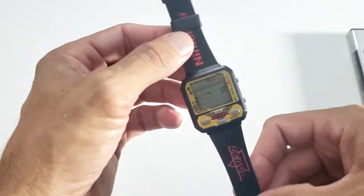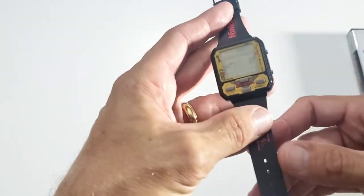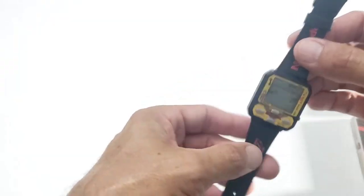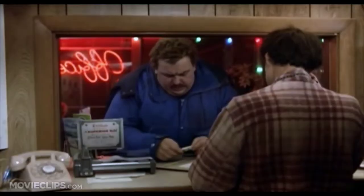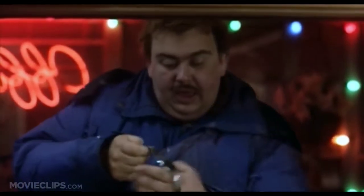If you're a big Zelda fan you're going to want this - this is a 1989 Zelda Nelsonic digital watch. Really cool, it's working, and I don't think I'll have any problem selling this. Prices are kind of all over the place on this as well, but I will have this priced to sell.